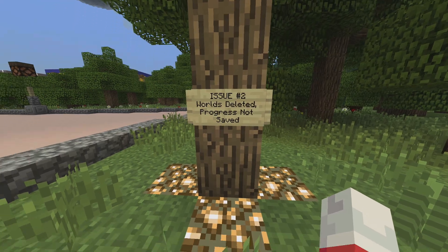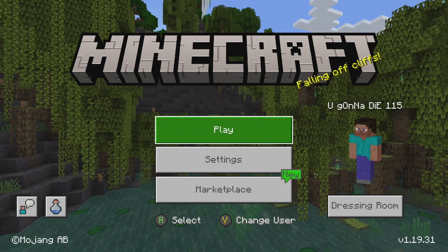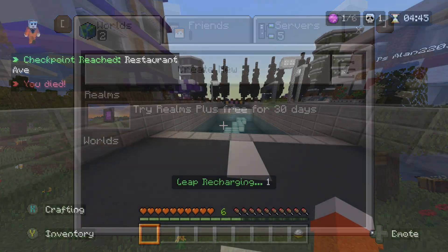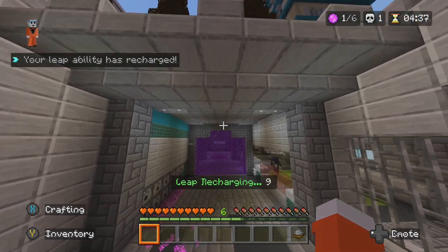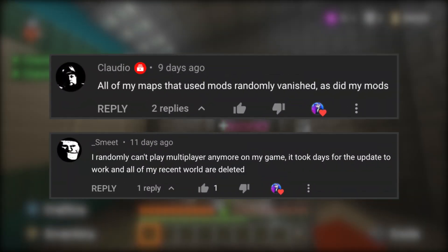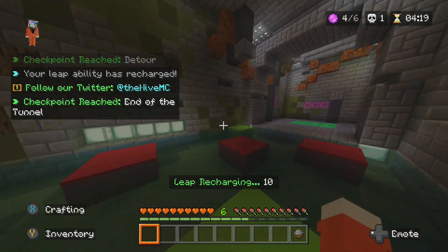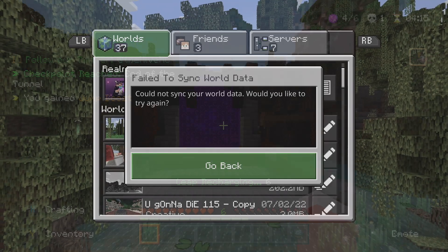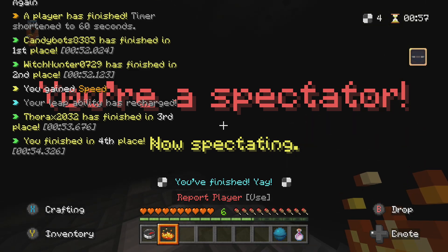Issue number two: worlds completely deleted and progress cannot be saved. This problem is actually worse than the previous one, because when this happens, your worlds are literally gone. At least with the last issue, your worlds still appear in the game and in your Minecraft folders — they just won't load. But with this second problem, people loaded up their game after the update only to be met with nothing. They went to the play screen and were greeted by absolutely none of their worlds. They were all just gone — vanished, disappeared, out of existence. We decided at my Discord it wasn't possible to recover them, and there was no longer a trace. I'm sorry if this has happened to you.